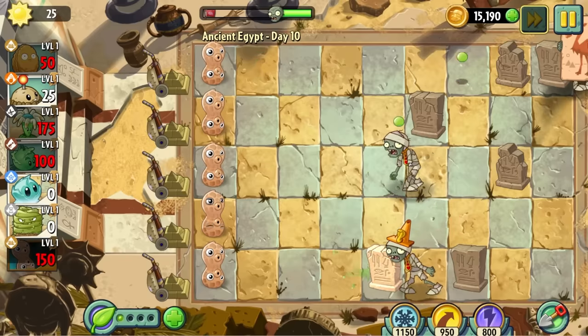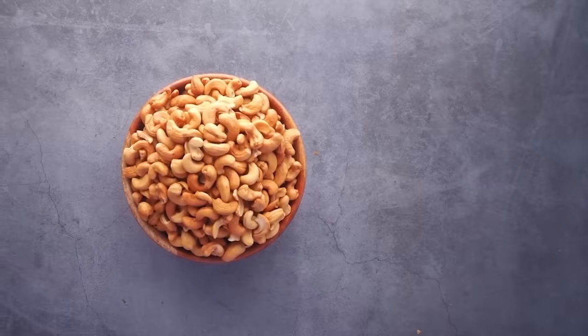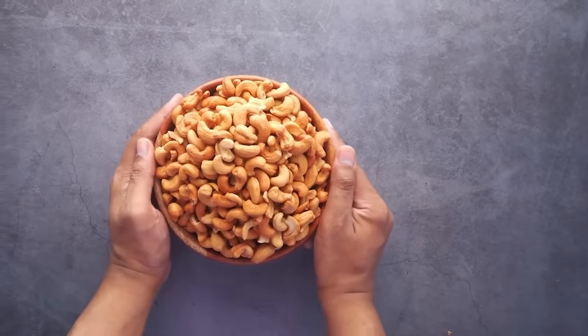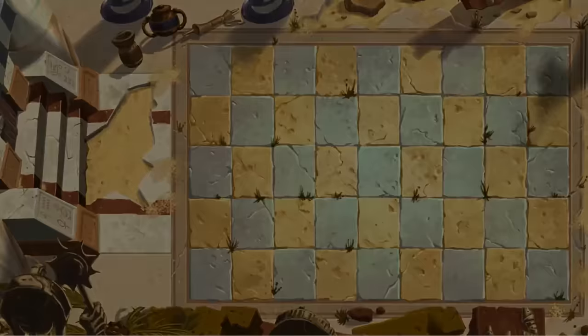Day 10 was possibly the easiest level yet — I just mindlessly placed peanuts and won. Did you know that cashews are actually from the same plant family as poison ivy? They keep all of their itchy oils in their shells. I didn't even know plants had families. Day 11 didn't let me choose my plants, so we just skipped those.